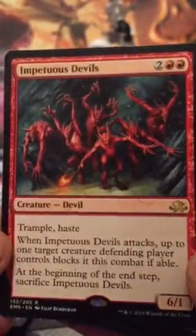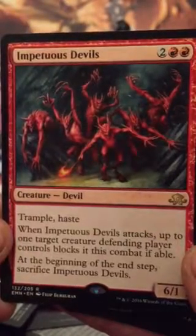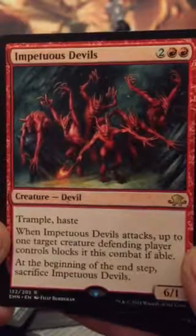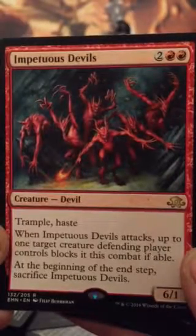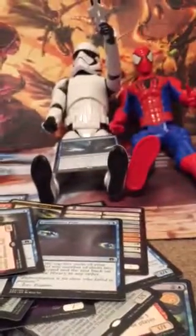Trample, haste. When Impetuous Devils attacks, up to one target creature the defending player controls blocks this combat if able. At the beginning of the end step, sacrifice Impetuous Devils. 6/1. Well, that's it — thank you for watching!